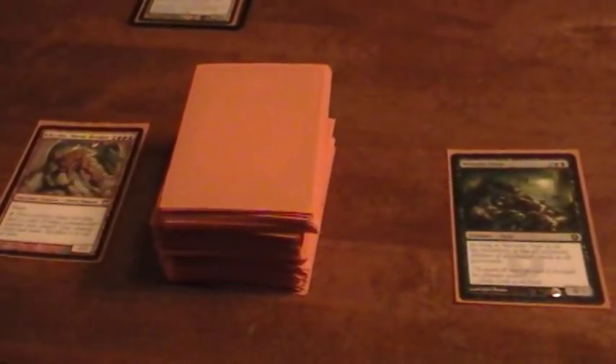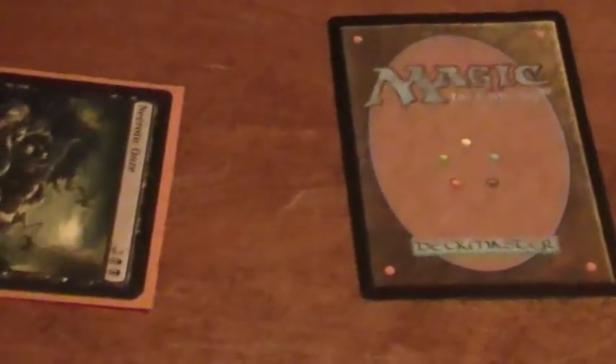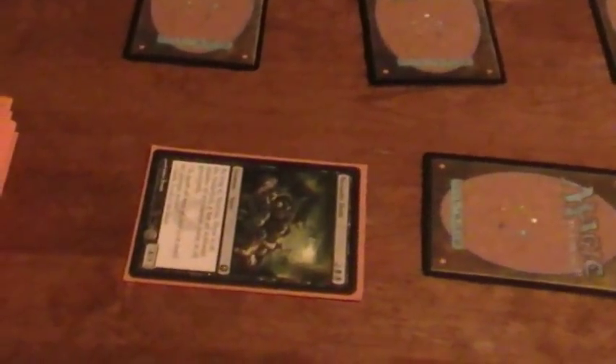Now I'll explain another infinite combo this deck has access to. It involves Kiki Jiki again and Necrotic Ooze. You need Kiki Jiki in the graveyard and the Ooze in play — then the Ooze gains Kiki Jiki's ability to tap and make a copy of himself, giving you access to infinite Necrotic Ooze tokens. The drawback is those tokens die at the end of turn, but there's a way around this: if you pull this off during your opponent's end step, because Kiki Jiki says 'at the beginning of the next end step,' the tokens will actually remain in play until the end of your turn. So you'll have a chance to attack with infinite Necrotic Ooze tokens. It's a pretty easy two-card combo that can kill everyone on the board.